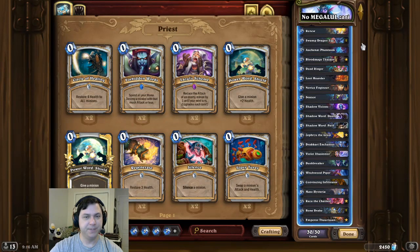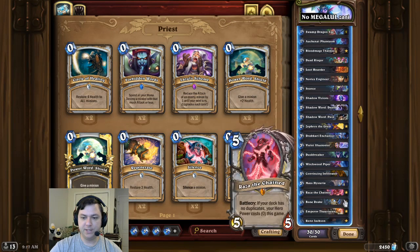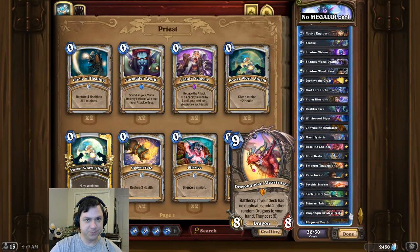Deck intro time. This time we're doing two OTKs in one. For this combo, we're going to use Swamp Dragon Egg, Bone Drake, Skeletal Dragon, and Dragon Queen Alexstrasza to generate a random Nozari.